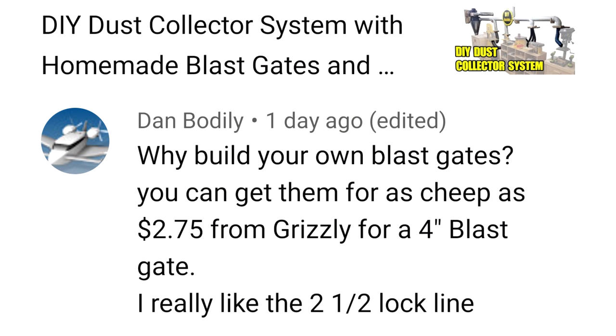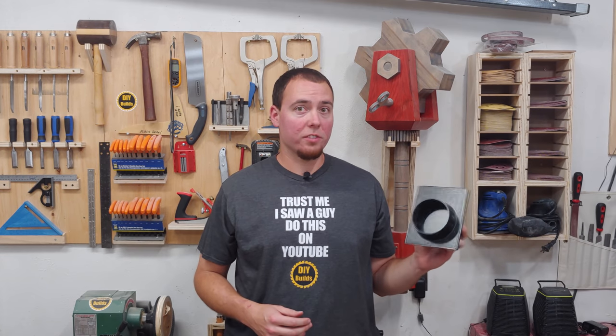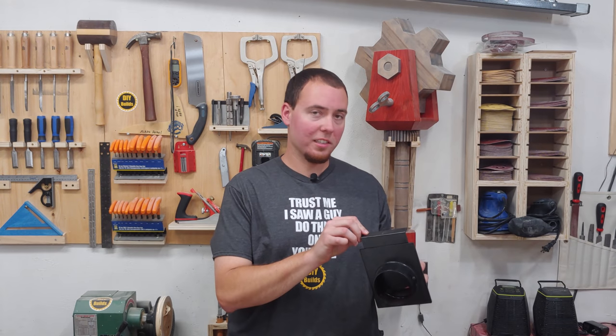Why build your own blast gates? You can get them for as cheap as $2.75 from Grizzly for a four-inch blast gate. I really like the two and a half inch lock line. I've never seen these things for that cheap, at least in Canada. But making my own, they definitely fit a lot better than these ones — there's a lot of room for air and stuff to go through these, so making them I feel is the best way to go.